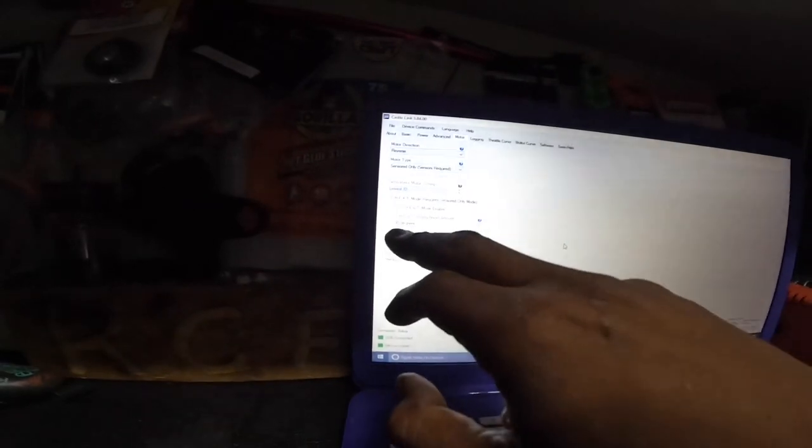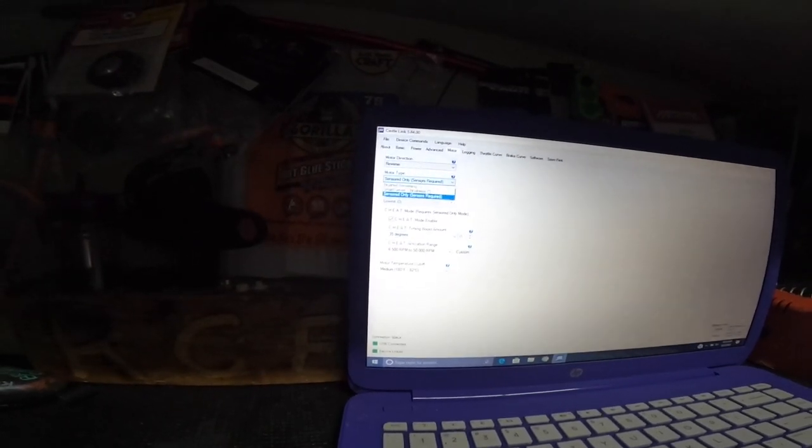So I said let me take out 10 degrees of timing. I went to 35 degrees in cheat and put 10 in sensor-only mode — that's 45 total degrees of timing. I updated it and went back in. Now with 10 in sensor-only and 35 in cheat, that's 45 total degrees of timing.